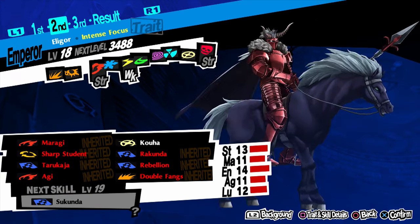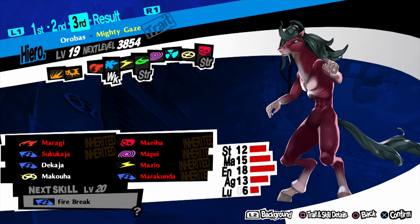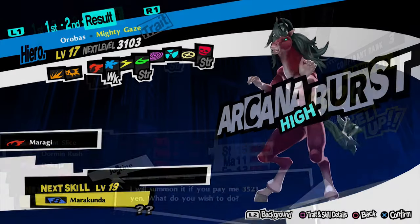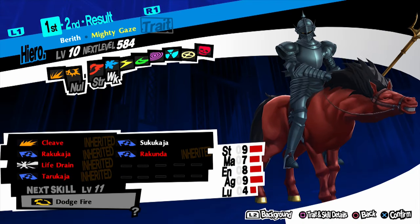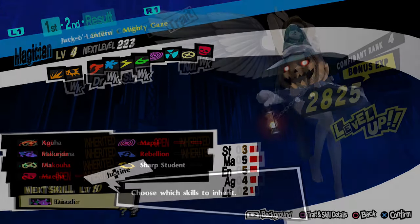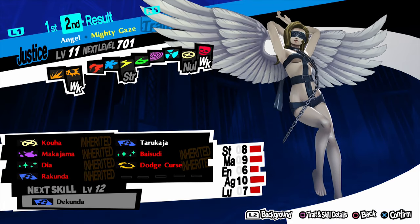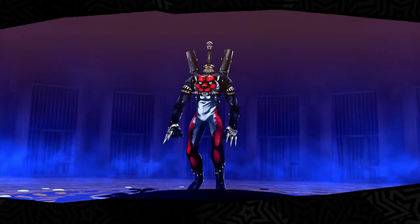For rank 3 it's a triple fusion — Floros with Tarukaja. We already made Berith, so we need to make Orobas and Eligor. For Orobas, fuse Berith with Regent and you've got it. For Eligor, get Arsene and Suzaku, fuse them to get Angel, then fuse that Angel with Jack O'Lantern to get Eligor. Since Eligor already has Tarukaja, fuse all three and you've got your Floros.